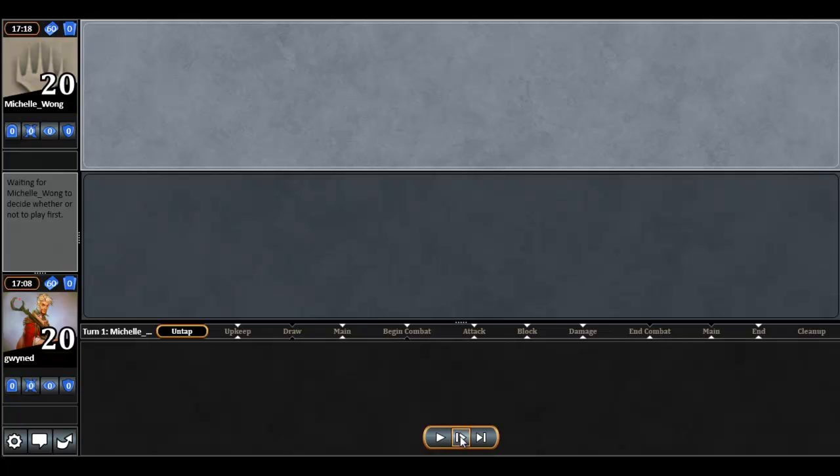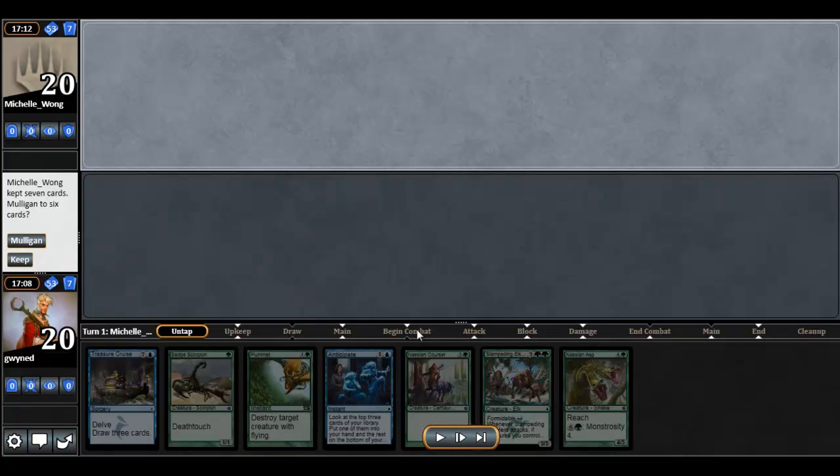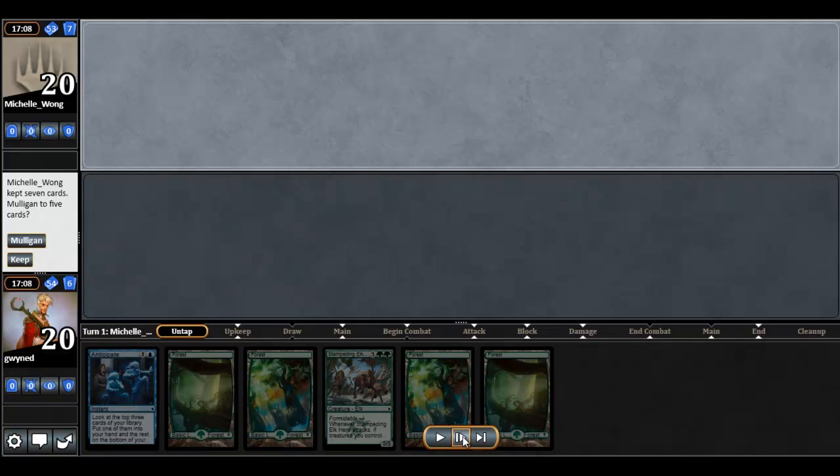Take a look at my opener. My opponent did decide to play first, as would be pretty normal in a game 2. This is a pretty easy mull — no lands. Go ahead and mull that away. A second mull. This one is a little harder: 4 lands, 2 spells. It is a decent mull to 6. However, my 2 spells are a 5 drop and a blue spell that I do not have a lot of prayer of casting anytime soon.